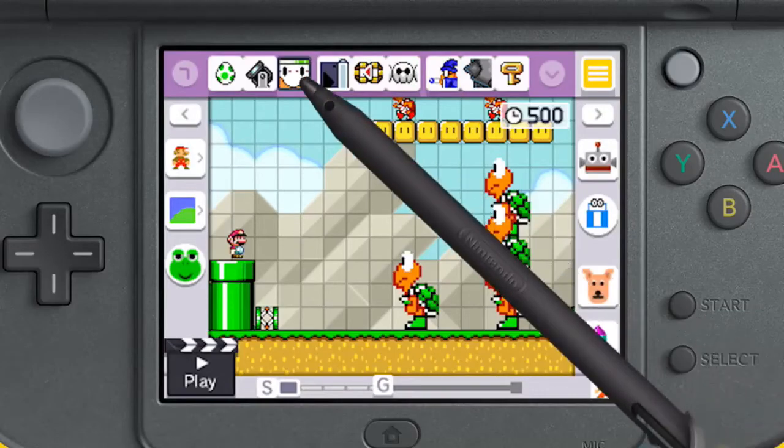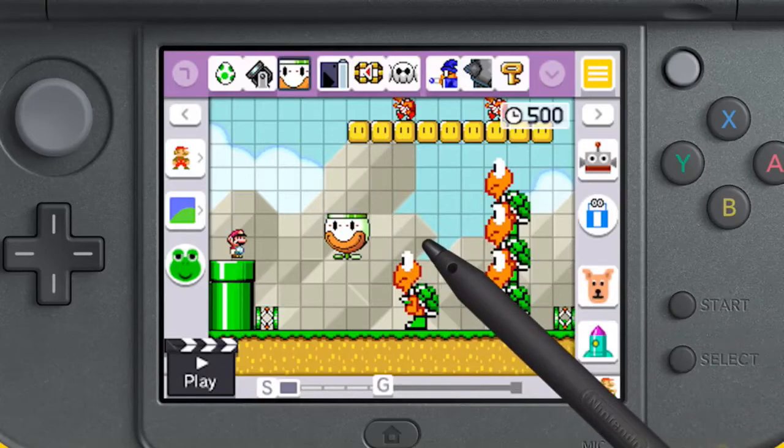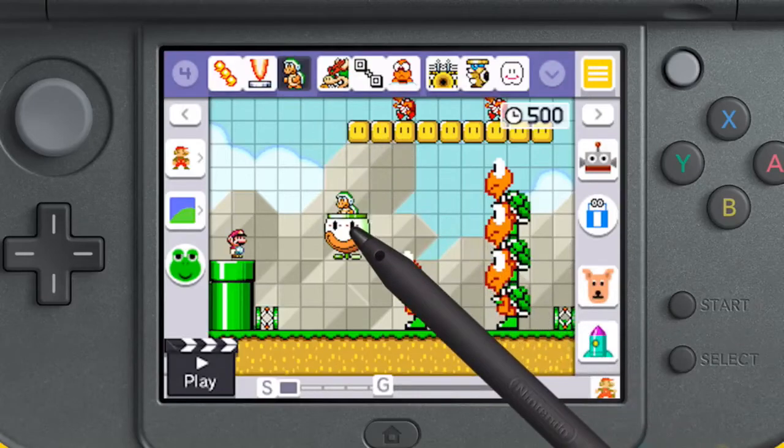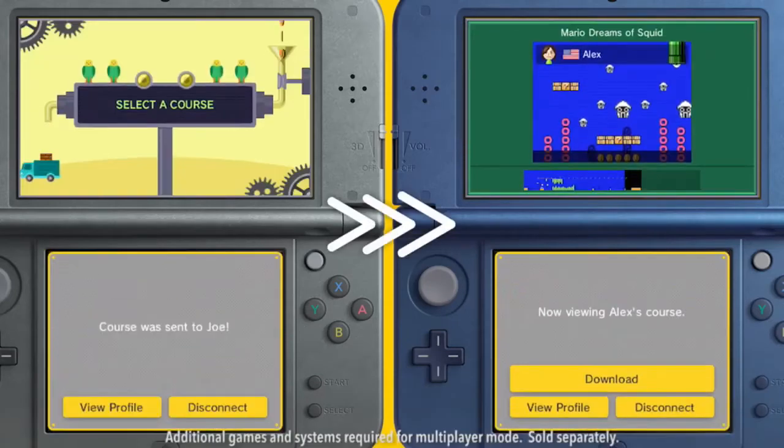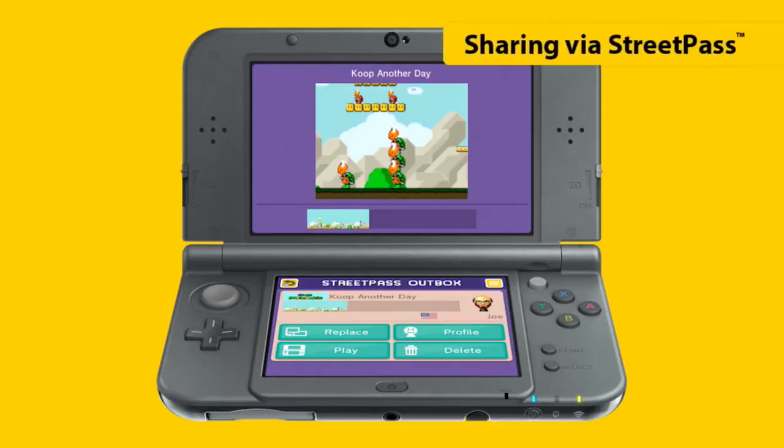While Super Mario Maker on Wii U was all about fostering a big global community, this time we're focused on bringing players together with their local friends to build communities that are more closely knit. So instead of uploading courses online, courses you make will be shareable via local wireless and StreetPass.